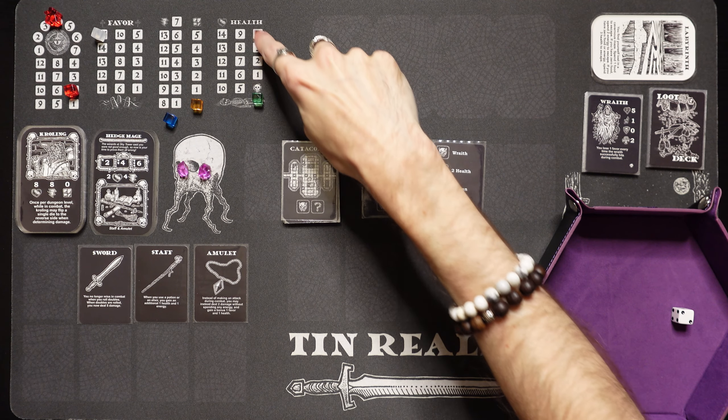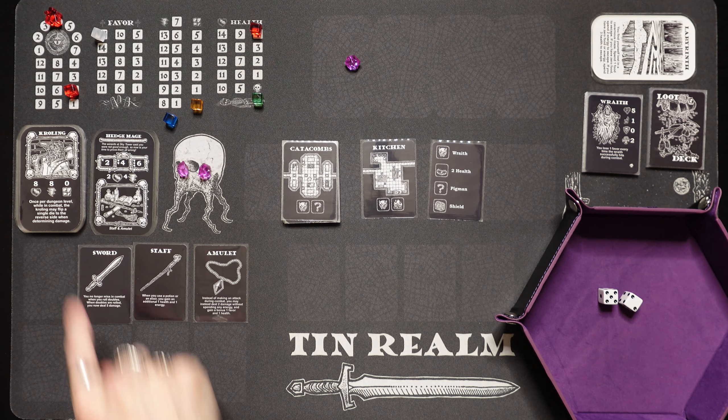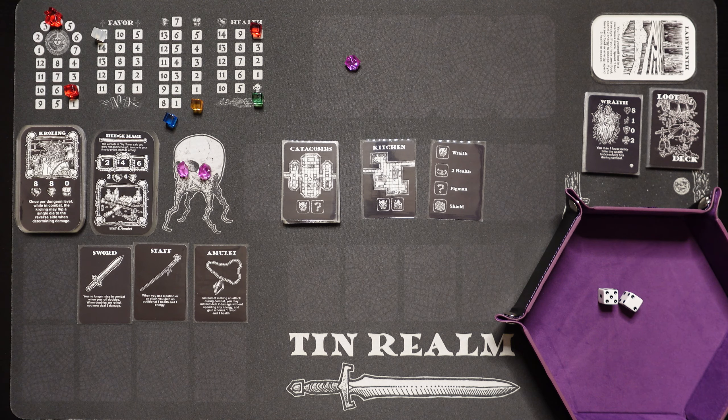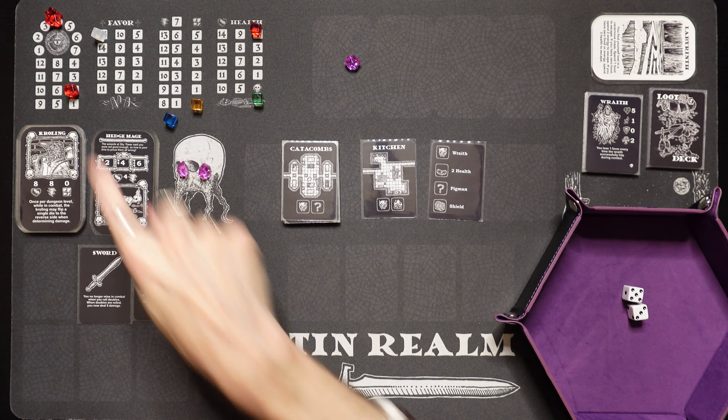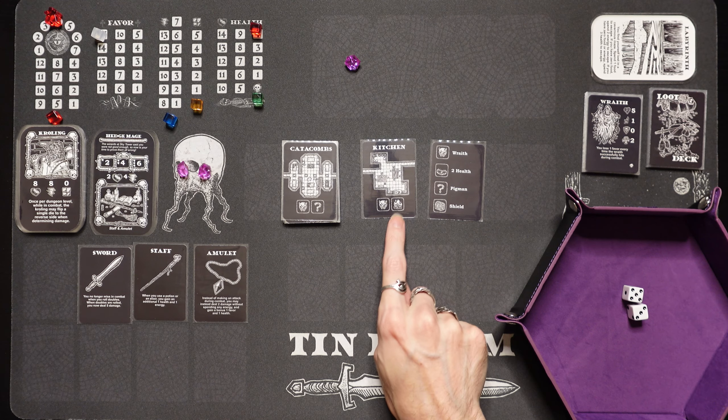Wait, hold the phone. He rolled a 5 and a 2. We can use the crawling's ability — once per dungeon level during combat, the crawling may flip a single die to the reverse side when determining damage. What happens if we flip the 2 to a 5? Yeah, I'm going to flip this to a 5 — and he misses! We're still in it. Then we use the amulet to deal 2 damage to take him down. The crawling's ability comes in clutch and saves us.